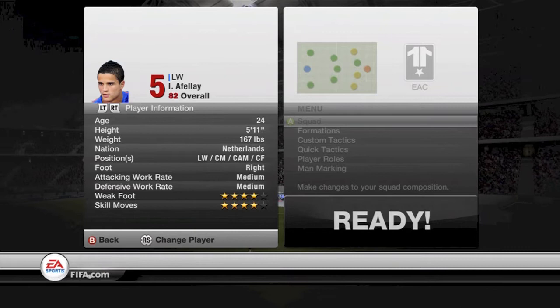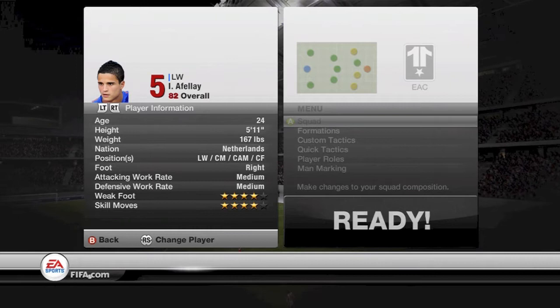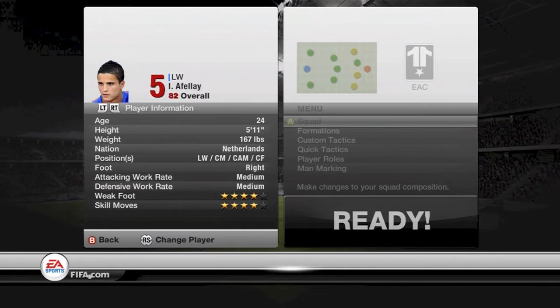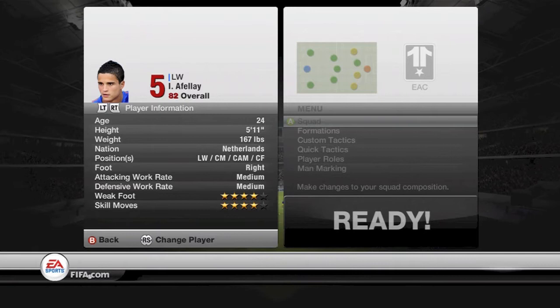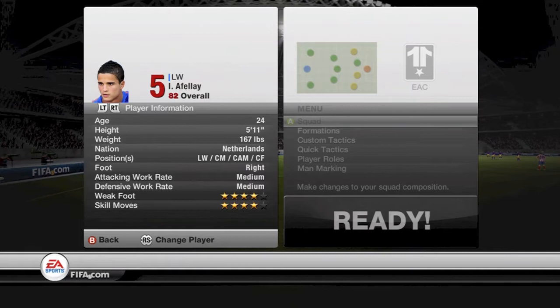Moving on to the player information: he's got both medium attacking and defensive work rates, which is pretty useful, because that means he's not always going to stay up the field, but he's not going to go all the way back in defence either. Medium is, I think, a good balance for a left winger, and when I was playing him, he seemed to always be in the right place at the right time.